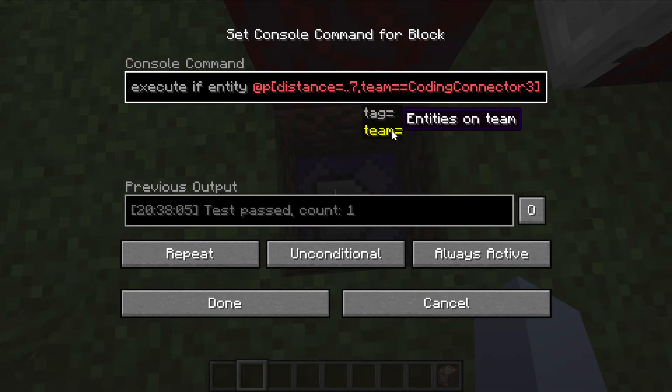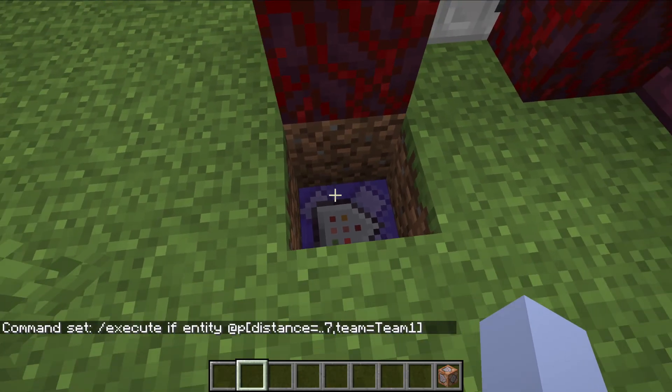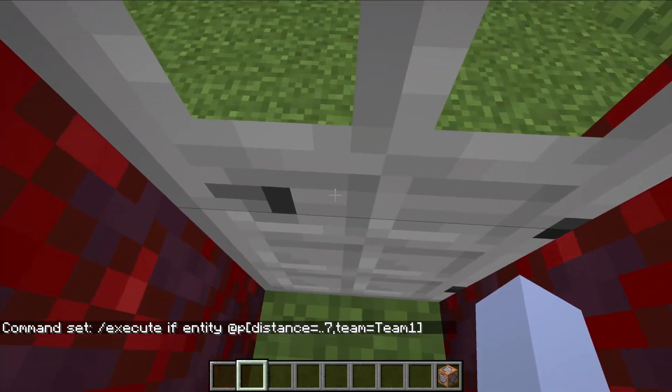He hasn't created the team yet — we're going to do that in a moment. We're going to give it a team name of 'team one'. Now it shouldn't open for Caleb either because he's not on team one and we don't have that team created yet.